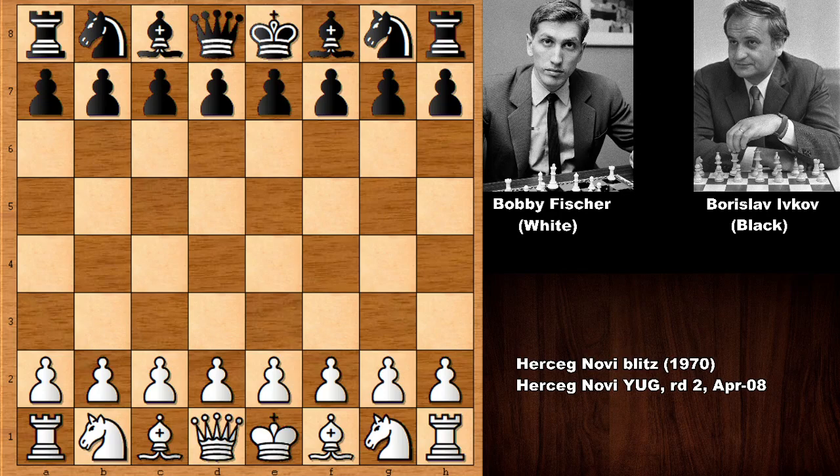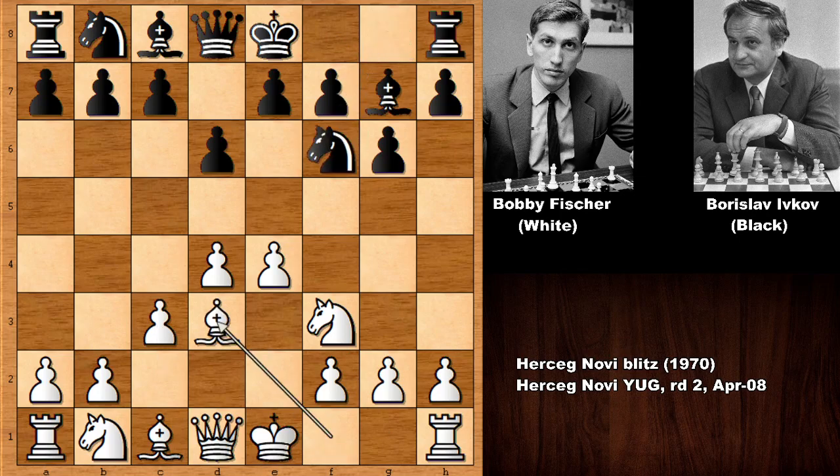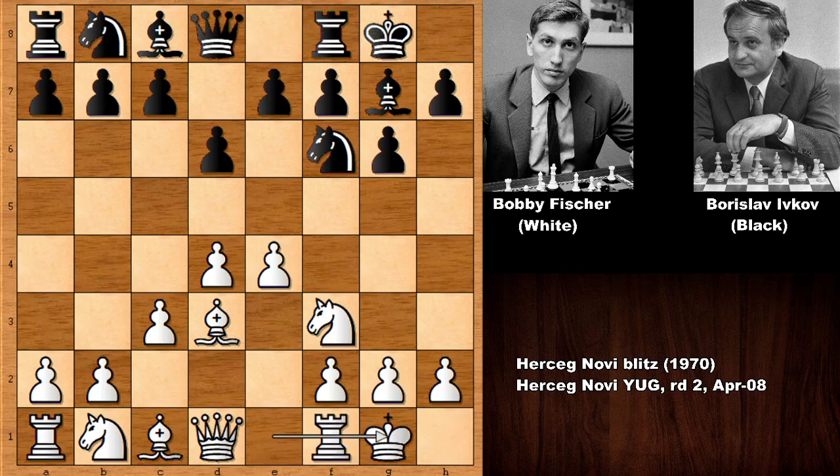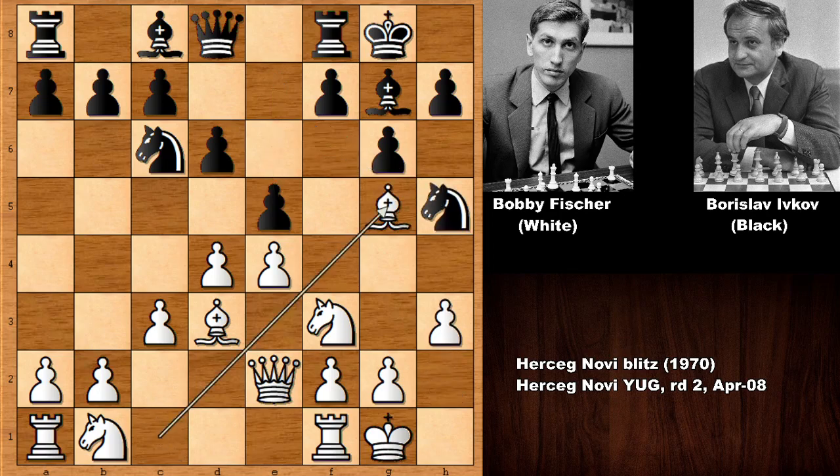Bobby Fischer has the white pieces and he starts the game with pushing the e-pawn as always: d6, d4, g6, knight to f3, bishop to g7, c3, knight to f6 — developing the bishop, also defending the pawn. Both players castled, knight to c6, queen to e2, e5, h3, knight to h5, bishop to g5, blocking bishop to e3.